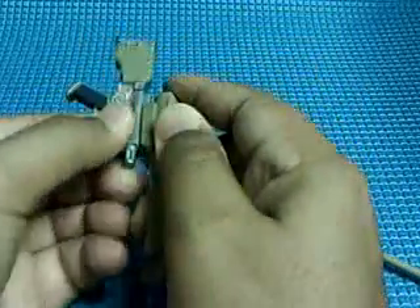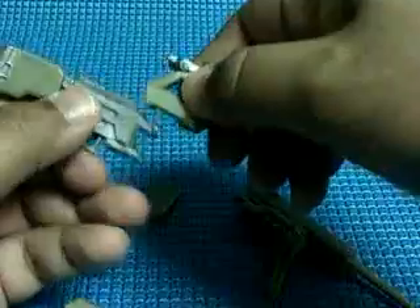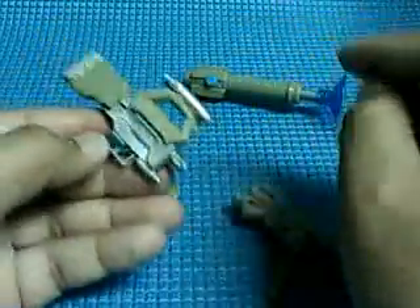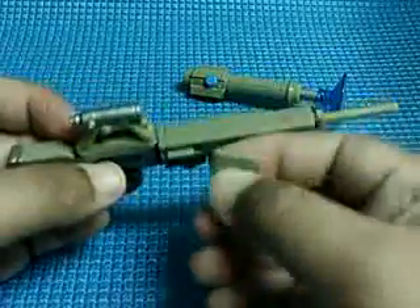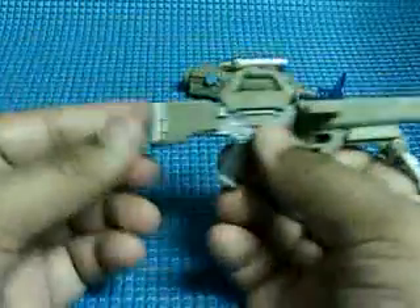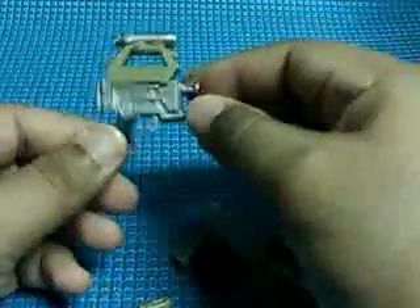And I guess you could also just make combinations — projectile launcher. You could also remove the clip from the sniper rifle, and you could also remove this part in the back. So if you wanted to, you could have a gun with a sight on it that's meant for a sniper rifle.